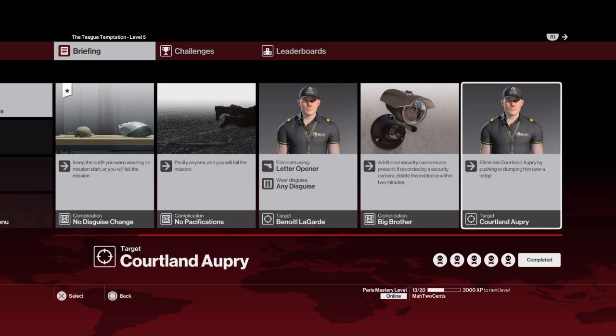Now for Cortland-Opry, it's kind of tricky to do because you want to throw the coin to distract the other guard and keep him distracted long enough to push him over. Then you've got to set yourself up so Cortland-Opry's not looking at you or thinking anything's funny, and he'll eventually look out over the ledge.